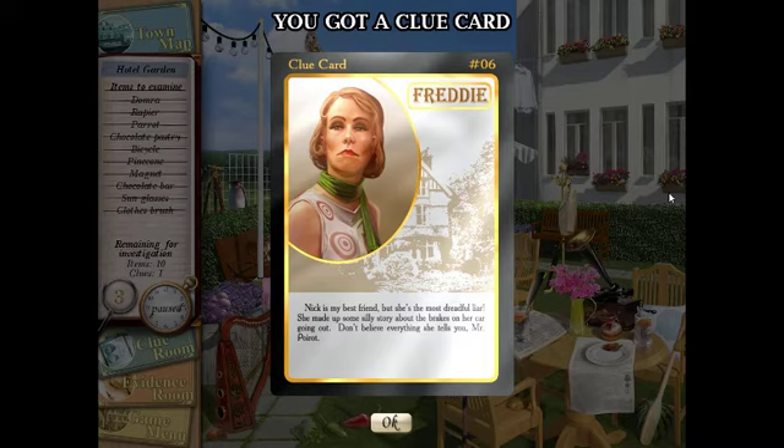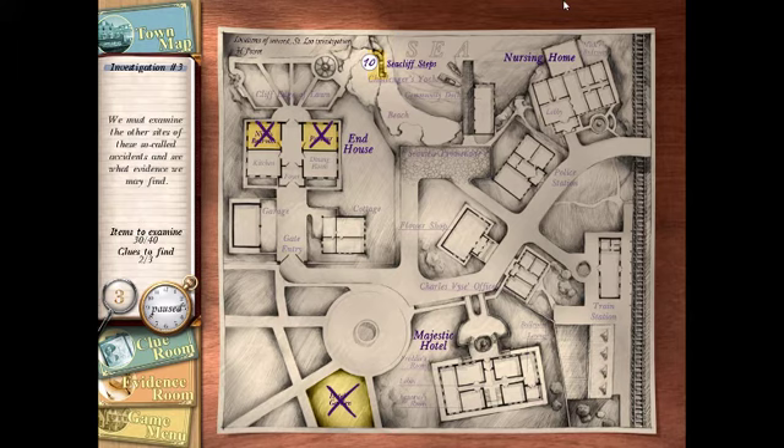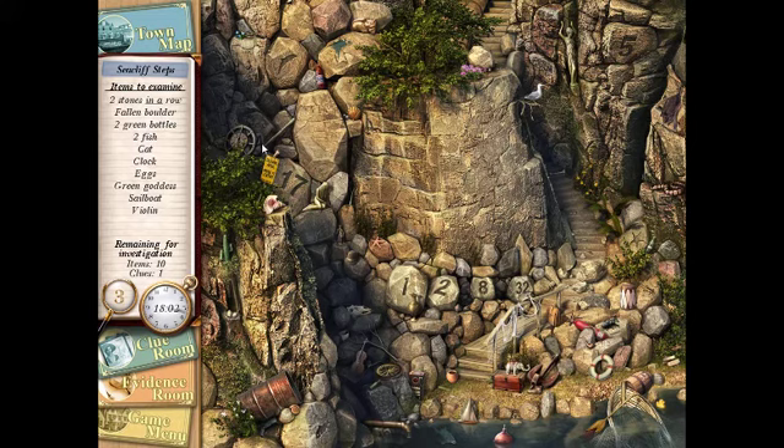Alright, so this is Freddie — Nick's best friend. 'Nick is my best friend but she's the most dreadful liar. She made up some silly story about the brakes on her car going out — don't believe everything she tells you, miss.' I need to plan out the voices before I actually do them. The stones were typically hard to find but I kind of remember finding them from the test run.